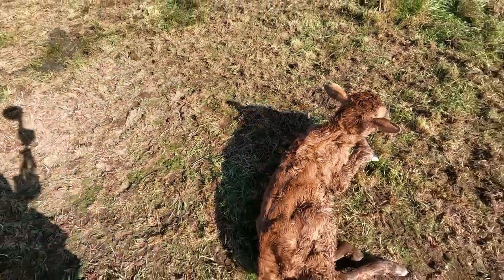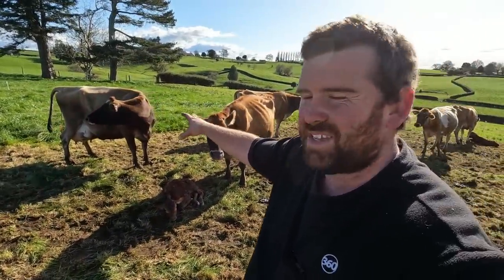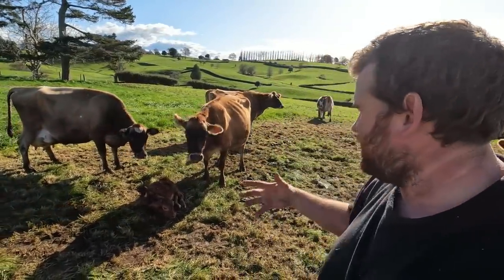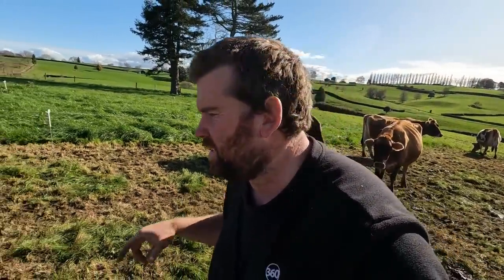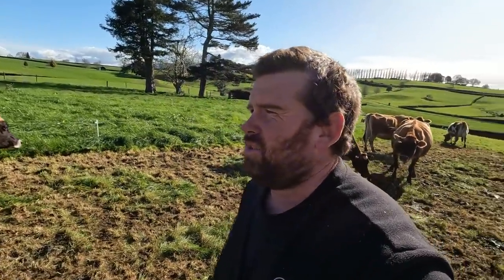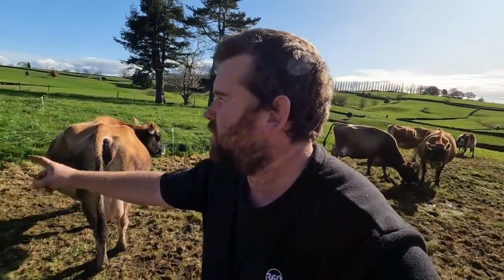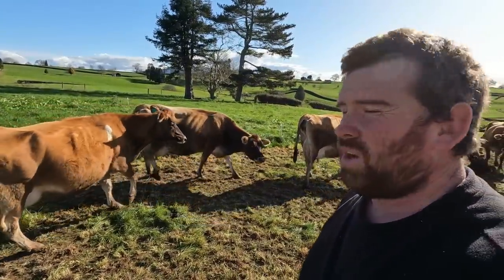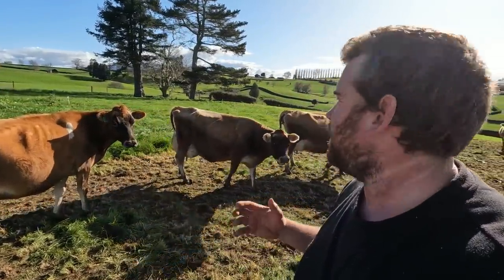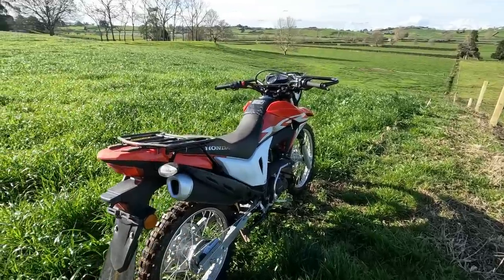That's a prime example of what can happen - she's just calved and this other cow is going to steal that calf, it's just that easy to get them mixed up. That's four bull calves out of here today. I'll draft those two cows out - I'm going to draft 297, who's calving, out so she can go back. I'm also going to draft 52 out because I think she's going to calve overnight. I want to make sure I definitely know what calf hers is, so she can stay up near the shed - special privileges because she's my favorite.